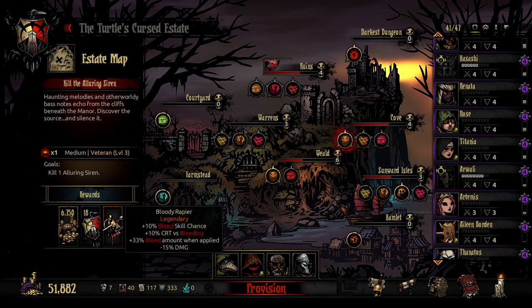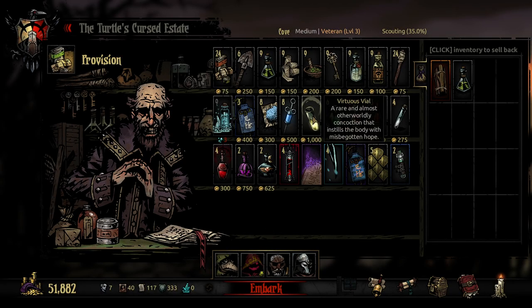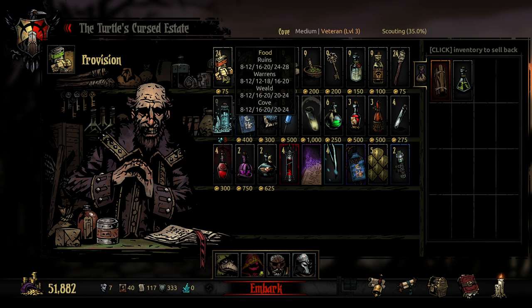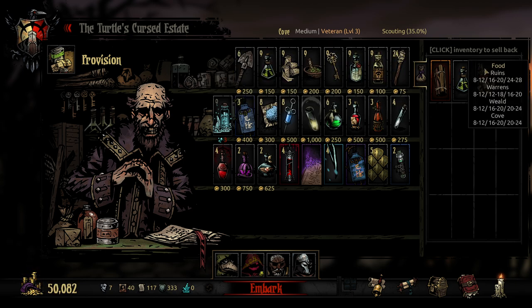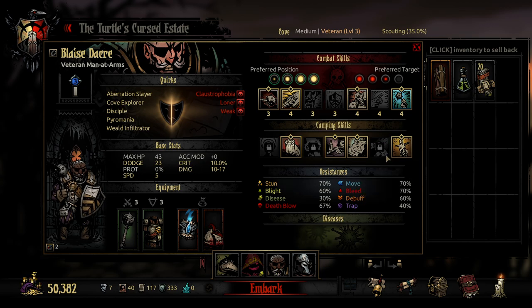I'm mainly doing this because the Bloody Rapier is just such a goddamn good trinket and I really want it for our blood-based attackers. We're going for a medium mission here. We don't quite need 24, so 20 is fine. We'll take 20. Nighttime Ambush — right there, we got it. We're good to go.